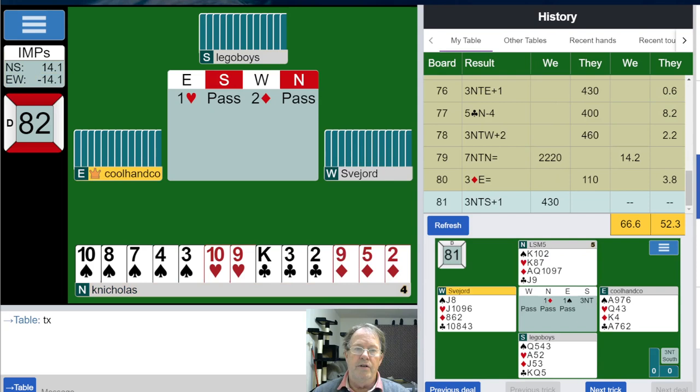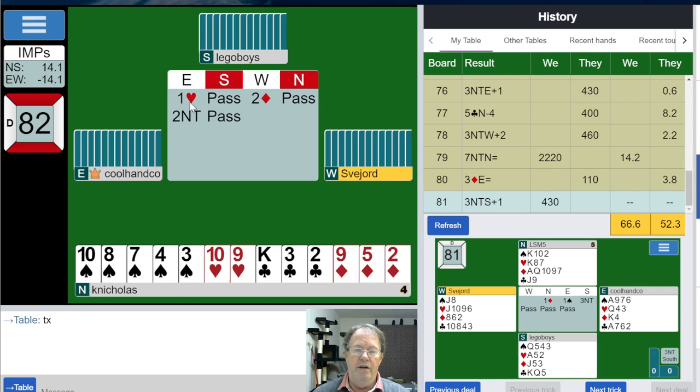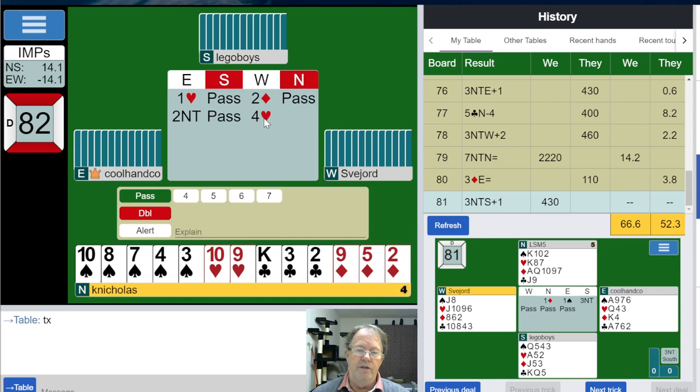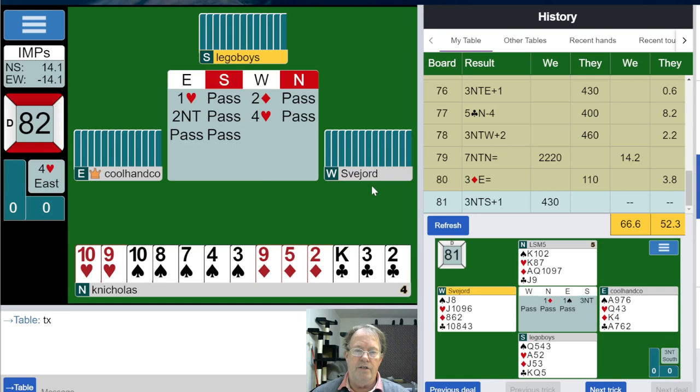West responds with two diamonds — fairly standard SAYC. Two diamonds at the two level should be up in the eleven or twelve point range. A response at the one level, like one no trump, would be six to ten. A response at the two level shows a stronger hand and is one round forcing, so east has to bid something. East bids no trump, then goes straight to four hearts — showing a pretty good hand, again twelve to thirteen plus points.